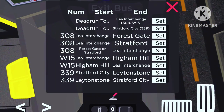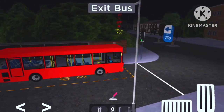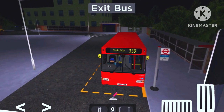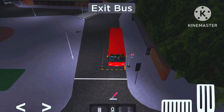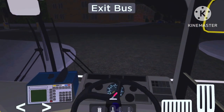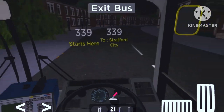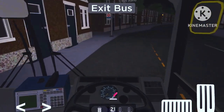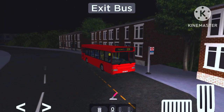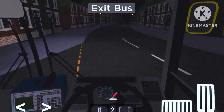We're in and we want to select route 339 from Leyton Stone, going to Stratford City. This is where we're at at the moment at Leyton Stone station. I was going to do this on the W15 but I might do that on the hydrogen Eclipse, which I was planning to do a video on very soon. I guess there's no one around here at this time of night, so we can shut the doors and get going. I'll turn up the graphics a little bit as well.